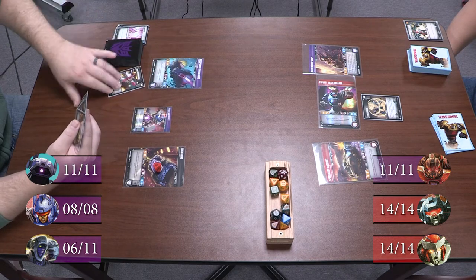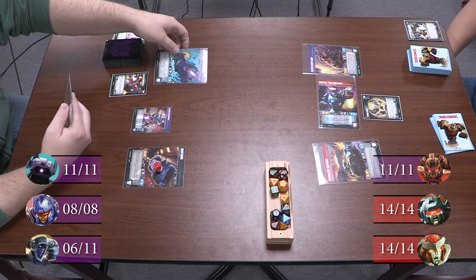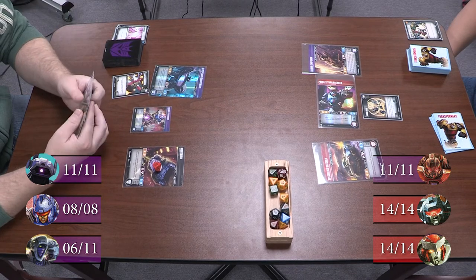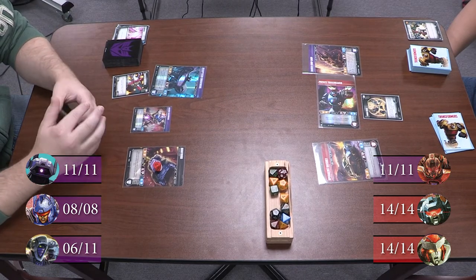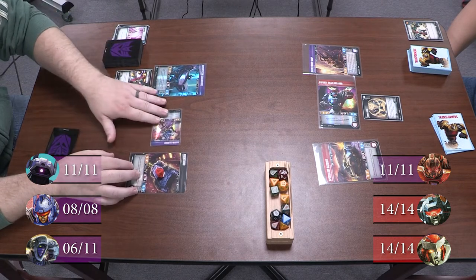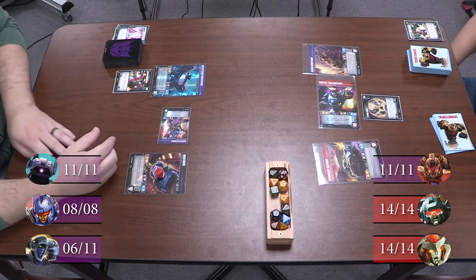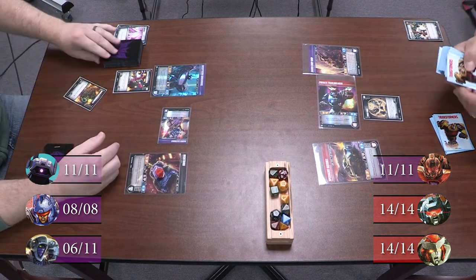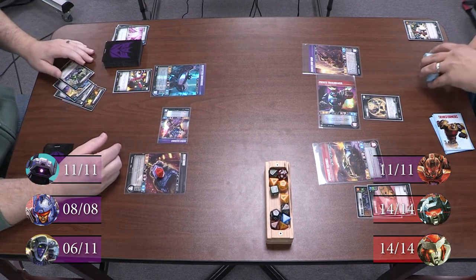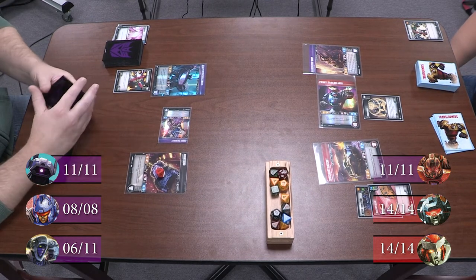I'm going to play a Kinetic Converter onto Shockwave and then flip Shockwave to draw a card. And then I will attack with Caliburst into Trail Breaker. For three — there's one. Just one. So take two.